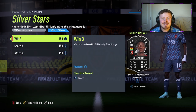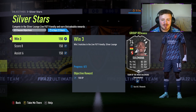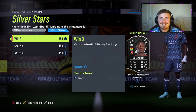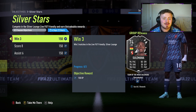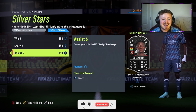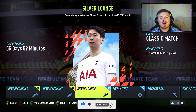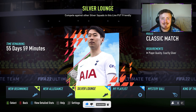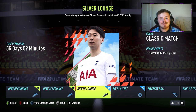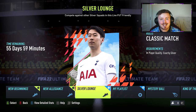So Suleiman, the Ghanaian man in the league, is playing for Ren — Stade Rennais — the same team as Jeremy Doku, and this card looks incredible. I'm so happy they've kept it exactly the same as last year. All we've got to do is win three matches in Silver Lounge, score eight goals, and assist six. The only requirement for Silver Lounge is a completely full silver team.